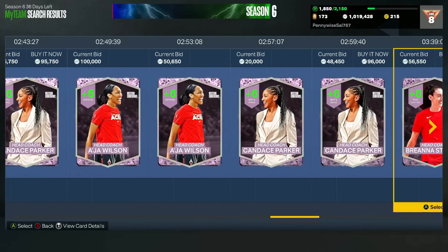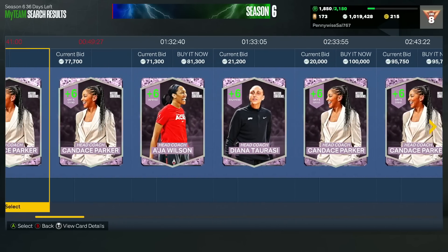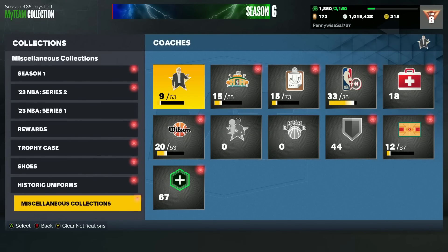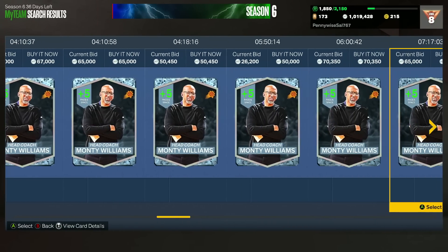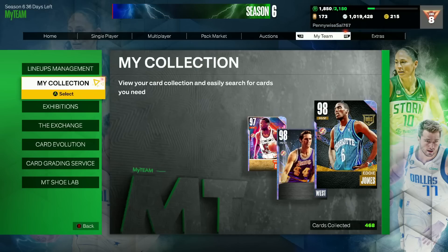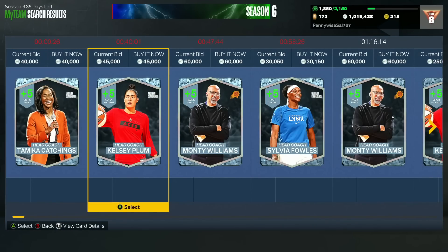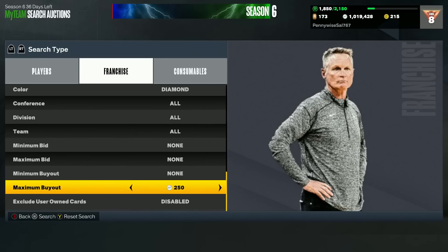For the fifth best coach I would say it's probably Monty Williams. He's super easy to obtain on the auction house and has dropped a little in price — now down to about 50k, maybe a little lower, because there are so many good coaches in the game right now. If you can't find him cheaply, go to the coach market, look at the diamond coaches, and see if there's a pace and space coach that's maybe a bit cheaper.